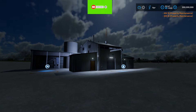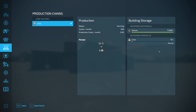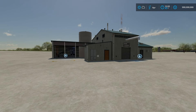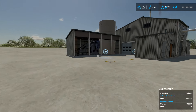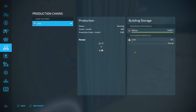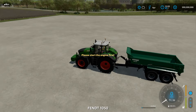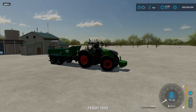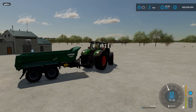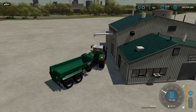We'll go back around to noon and see where it's at — right on the dot. Let's freeze the time right there and go back into production chains. You can see we're up 10 liters of lime. That's pretty much how it works — you collect your stone, put it in the input, and you get your lime out. You can pull the trailer under the output and it will spit out lime — just a little bit at a time.